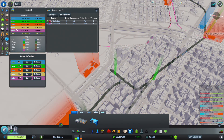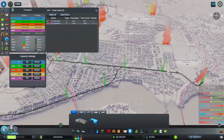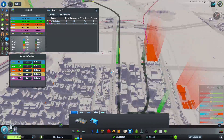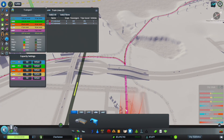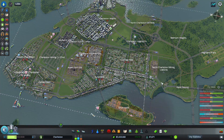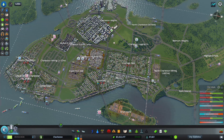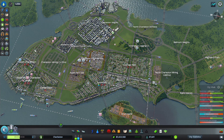We have two train lines, and I ended up connecting all of my train stations. This one is operating. I have it going from here down to here, over to here, and then back around. From there and then to here. And then there's a second line that takes the other direction.